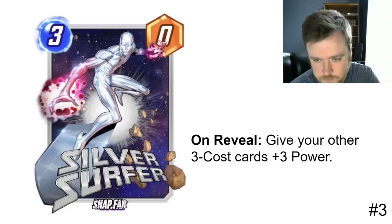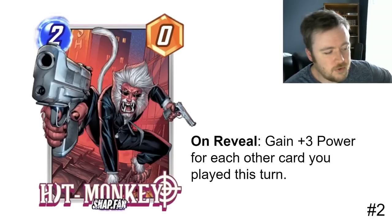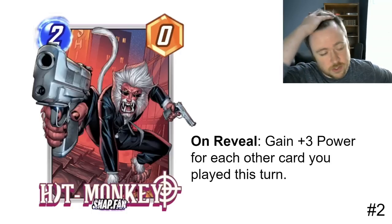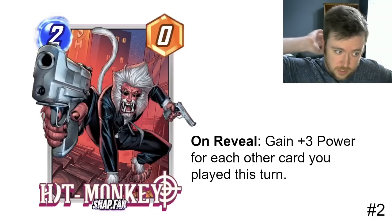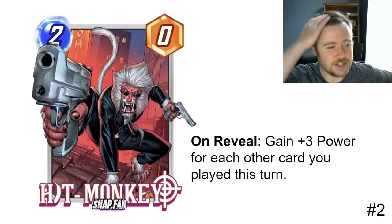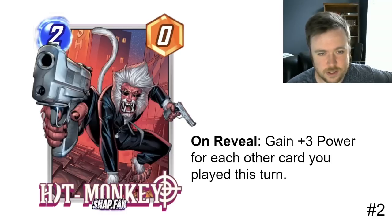Now we're into the final two, and I don't think either of these will be printed as is. Number two: on reveal, gain plus three power for each other card you played this turn. With Sera, which is already one of the best cards in the game, this is going to create enormous power and be oppressive — it's not hard to imagine this hitting 15 power. You'd play turn two Angela, turn three Bishop, turn four whatever, turn five Sera, turn six dump your hand. This looks incredibly powerful.